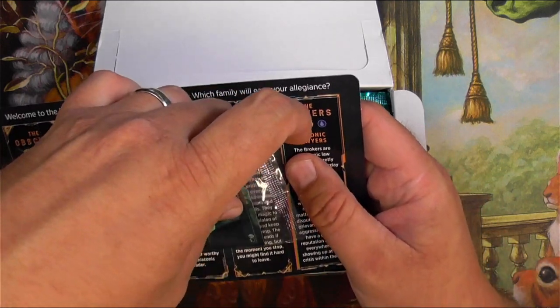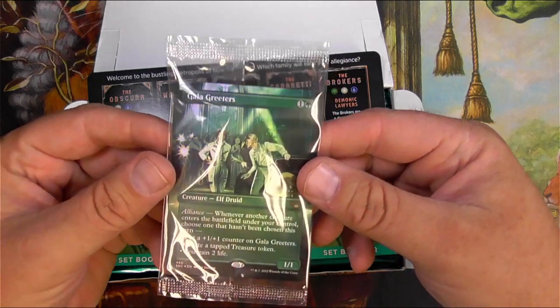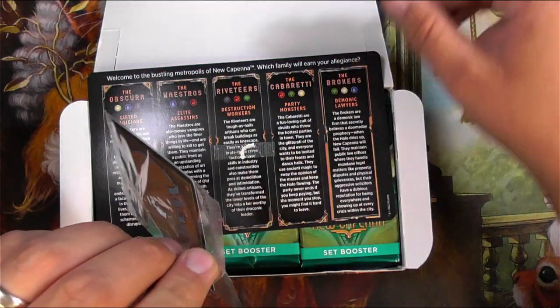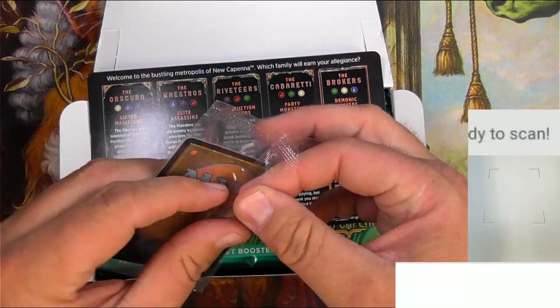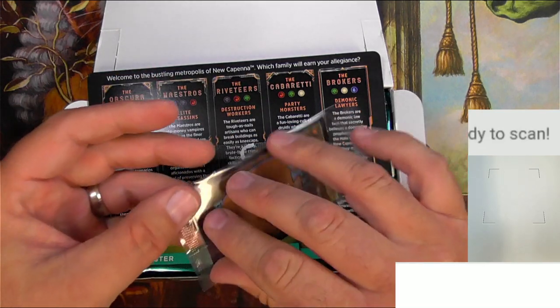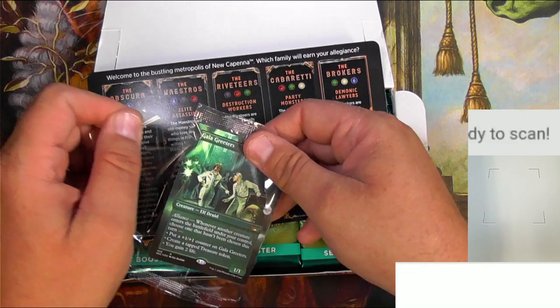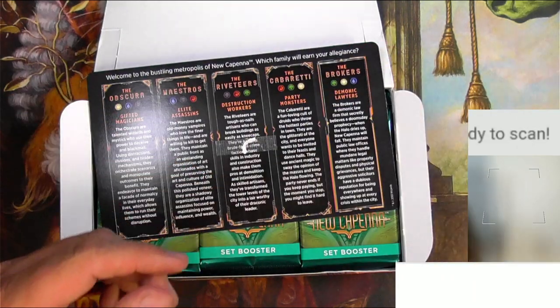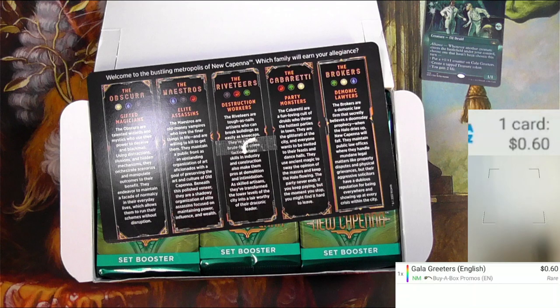Let's check out our box topper here. Let's totally bend it up while we rip the glue off - geez, superglue. Alright, I guess it's technically double-sided tape. Galag Readers, Elf Druid - nice and shiny box topper style. Let's scan it up, see we got the old scanneroo there ready to go and see how I do on my set booster box. Galag Readers - very cool. Yeah, it's the valet service here at the Capenna function or whatever, 60 cents - the buy-a-box promo. There's probably a lot of these floating around.